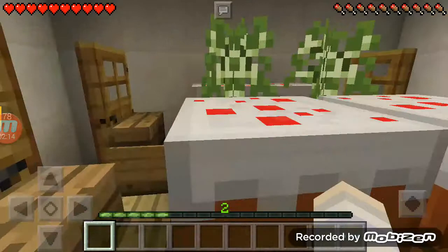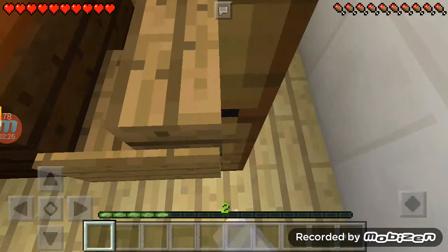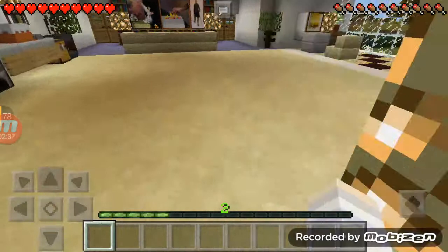You can see there's like cakes and I'm a bit hungry — you can see my hunger bar. Let me just show you the design. This is like a back seating area, and that's the dining room where we'll eat eventually.